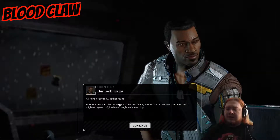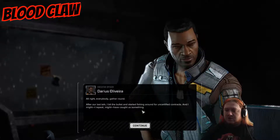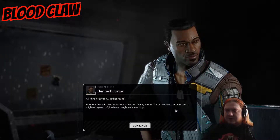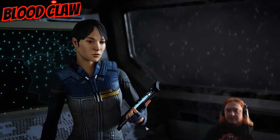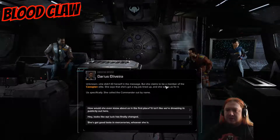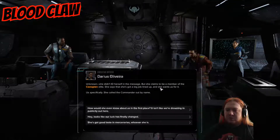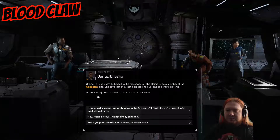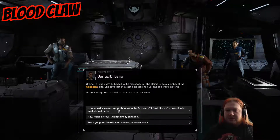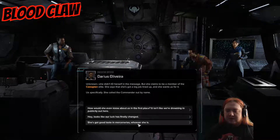After our last talk, I bit the bullet and I started fishing around for uncertified contracts, and I may — I repeat, may — have caught us something. Who's the client? Unknown. She didn't identify herself in the message, but she claims to be a member of the Canopian elite. She says she's got a big job lined up and she wants us for it — us specifically. She called the commander out by name.